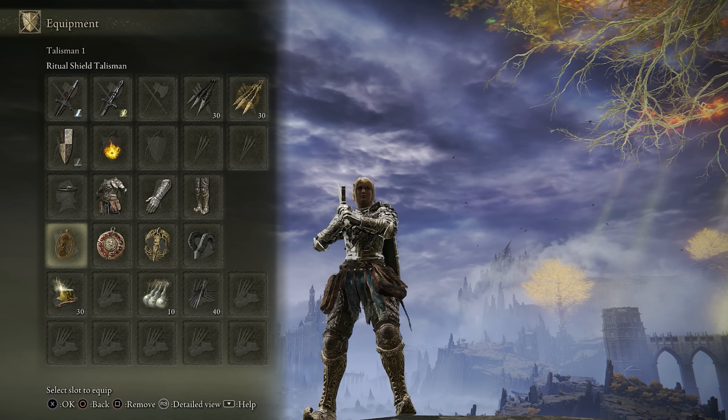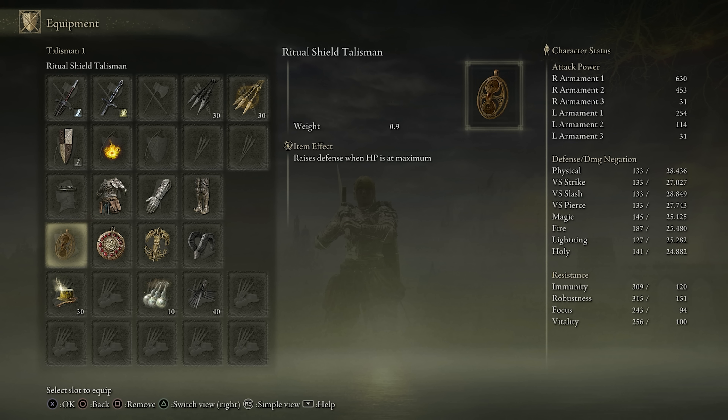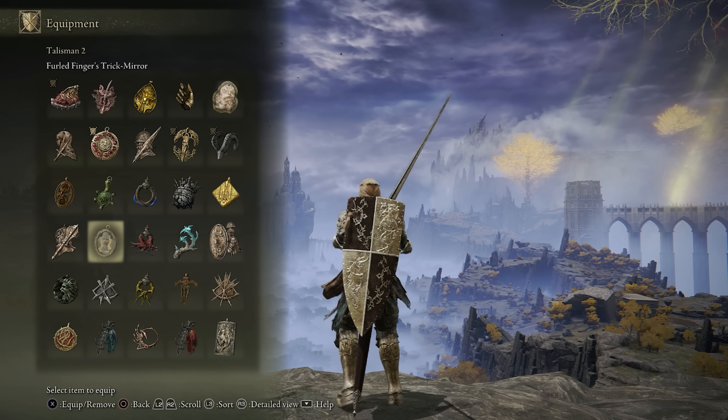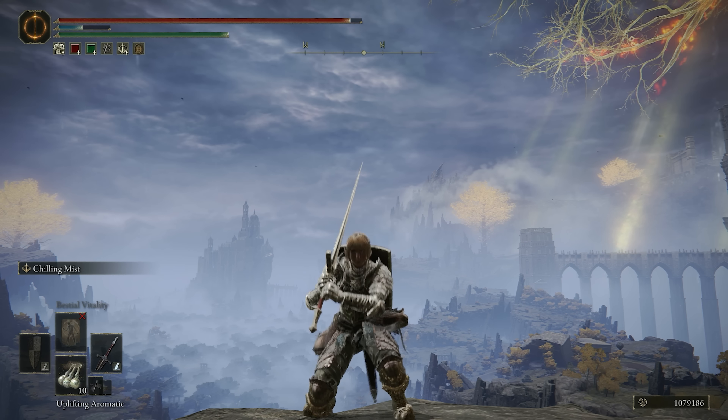The talisman setup is pretty straightforward. I like having both the HP boosting talismans, and I also like using the Ritual Shield Talisman to enhance my defense at first, but then once I take that first initial hit, I swap this off to usually the Shard of Alexander. Today I was feeling fashionable, so we're going to use the Trick Mirror. That really covers all I have to say about the build — let's see how it performs in the invasions.